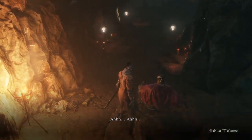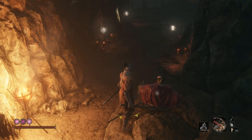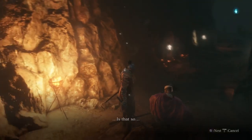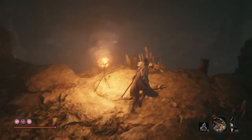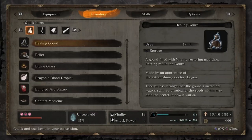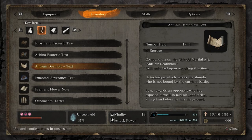Once you talk to that guy up there, he will come down here — this is the second time you'll see him, and I believe there are three times total. Now we're going to look at this enemy here. This is the guy I want you to have the anti-air deathblow skill for. There are three mini-bosses like this guy, but the other two are much later in the game, and one of them you have to fight a certain mini-boss to even unlock.